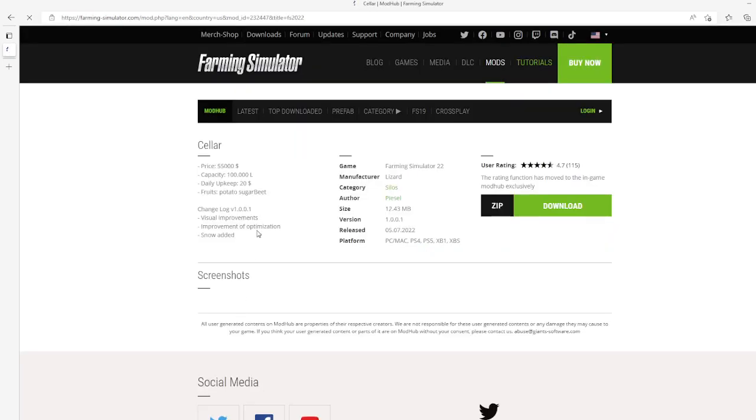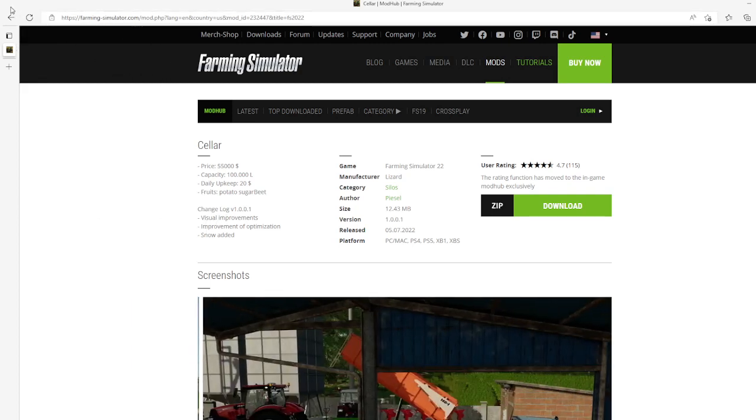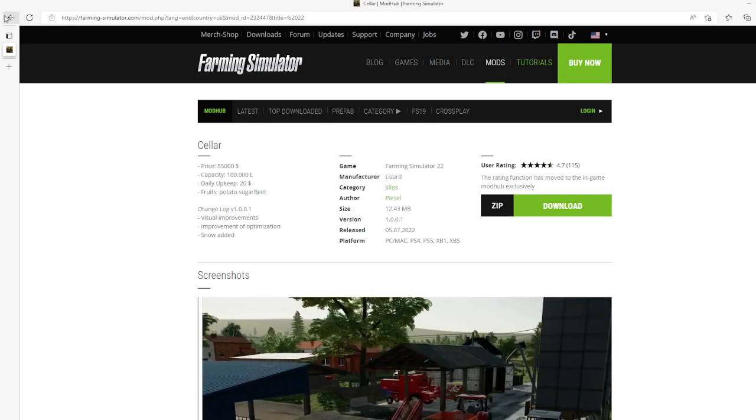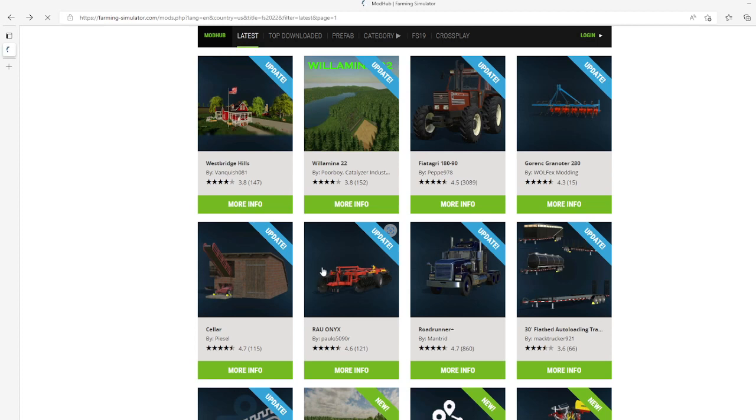Then we have an update to the Silo by Pecel. This is changelog 1.0.01 which includes visual improvements, optimization improvements, and added snow. This update came out on the 5th of July 2022, available for PC, Mac, PS4, PS5, Xbox One, and Xbox S.